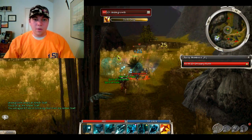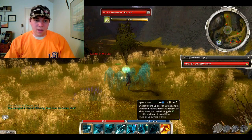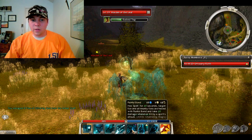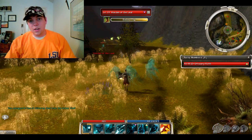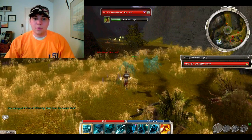You also want to pick up all the items they drop because you can salvage them — like that last one I picked up turned into glittering dust, which when combined with the wood planks, the artisan will give you spiritwood.